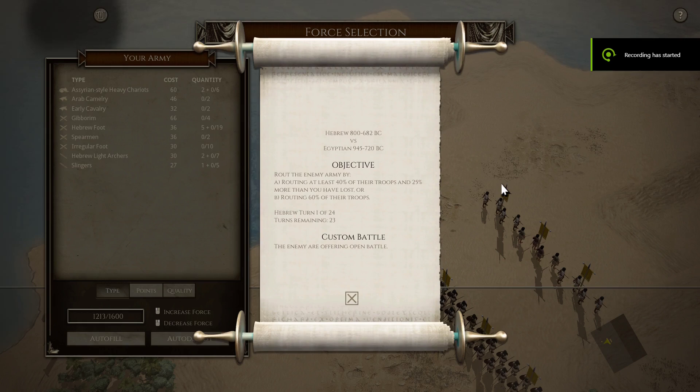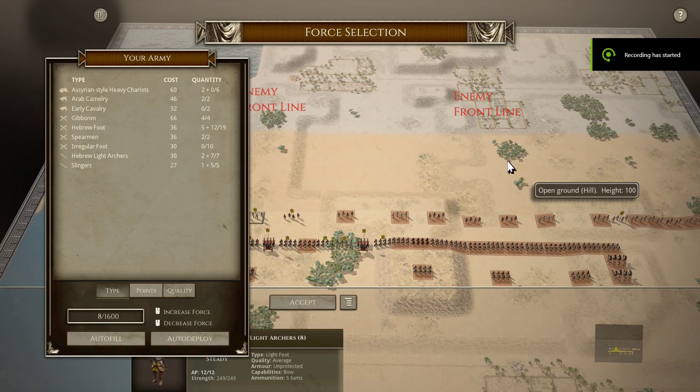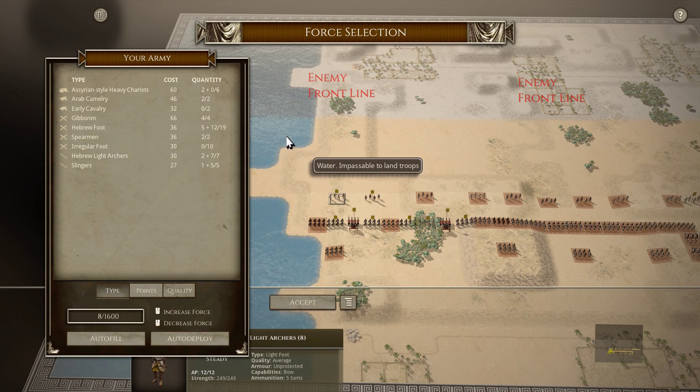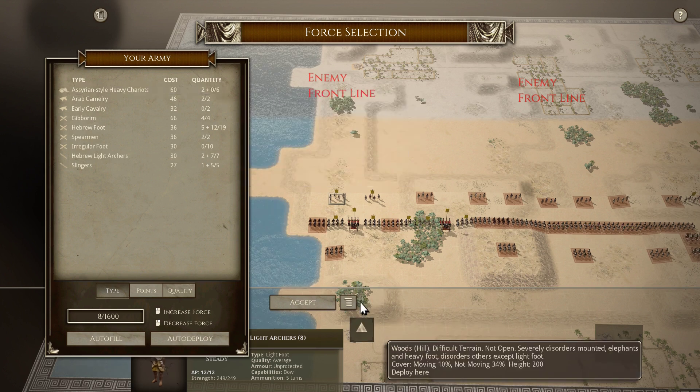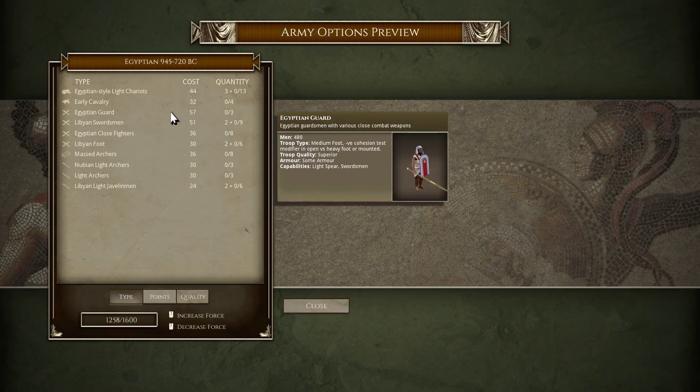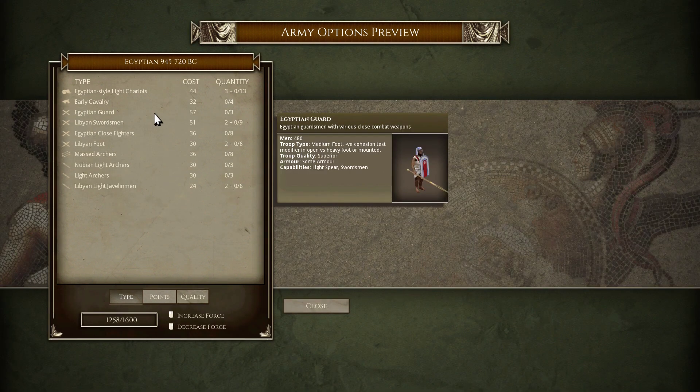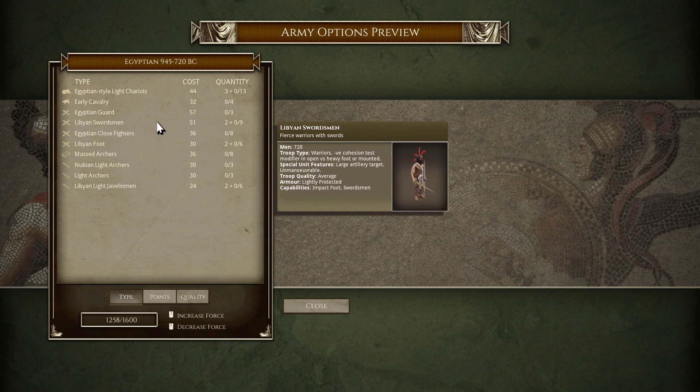Welcome to another Field of Glory 2 multiplayer battle. This is a mirror match against T. Gillard - Hebrews versus Egyptians. It's a pretty hilly map with some rough ground and difficult slopes. The Hebrew list has heavy chariots compared to the Egyptian light chariots, and they also get the Giborim - pretty decent medium foot with superior quality and armor, which should help against the Egyptian guard and hopefully hold against the Libyan swordsmen.